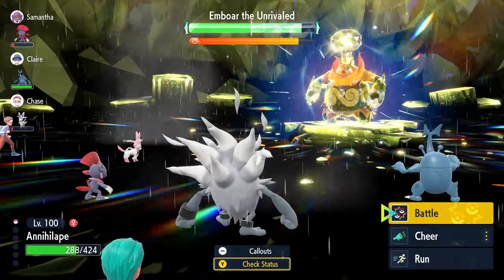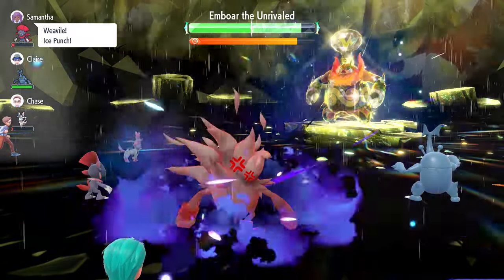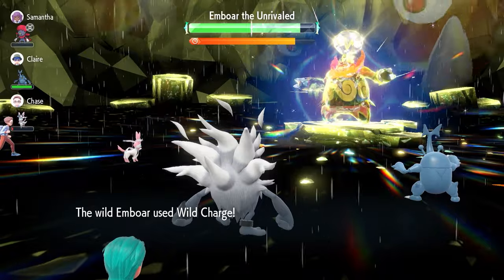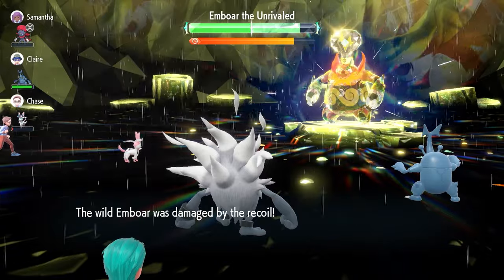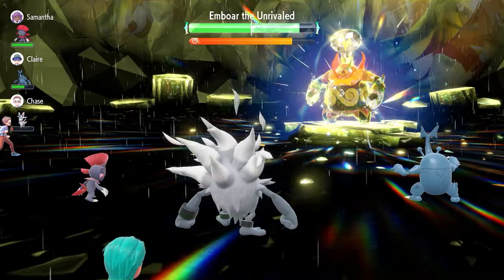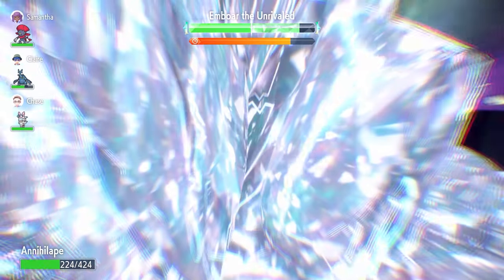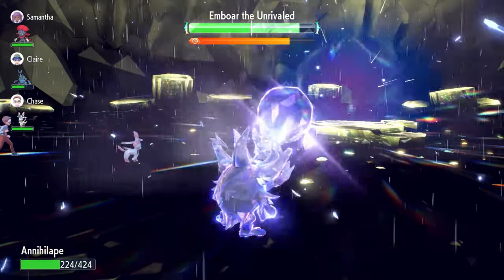When the shield goes up and Emboar nullifies our stats, we still use one more Rage Fist before Terastallizing. Terastallized attacks deal more damage through the shield. After another Wild Charge from Emboar, we Terastallize and go for a Bulk Up. Importantly, the stat nullification only happens once per raid, so after that, we're free to stack as many Bulk Ups as we want.